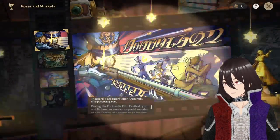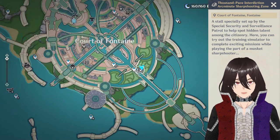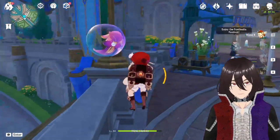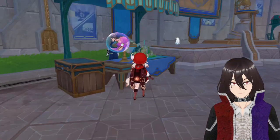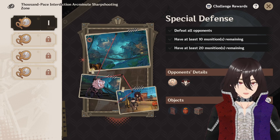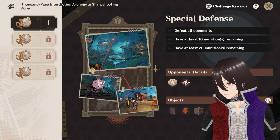Now let's try one, for the sake of trying — I want the sharpshooting thingy. Let's see, I have to navigate. Fontaine is my kind of town. So far so good, it looks like I'm not lagging or anything. I think all opponents have at least 10 to 20 munitions remaining, so basically this is a test of efficiency.